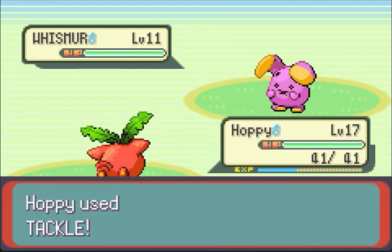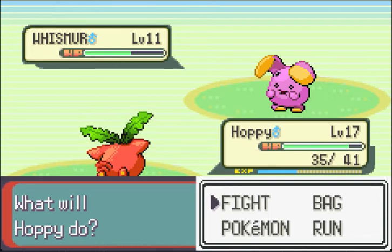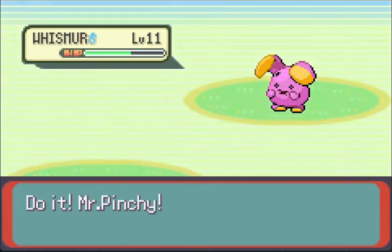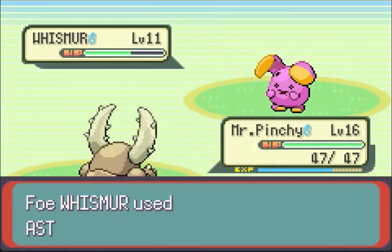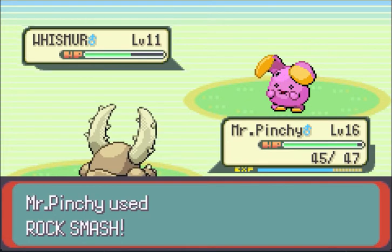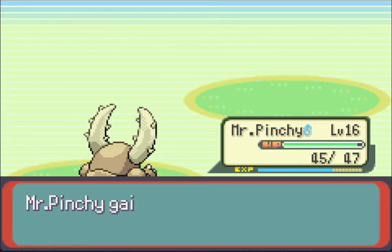I'm willing to watch how little this does. That looks like more than it is — just keep in mind I'm six levels higher than it, and Whismur has pathetic defenses. So, switching to Mr. Pinchy to finish off this Whismur. Astonish! Smash its face. Curb-stomp it. Alright, Whismur's gone.